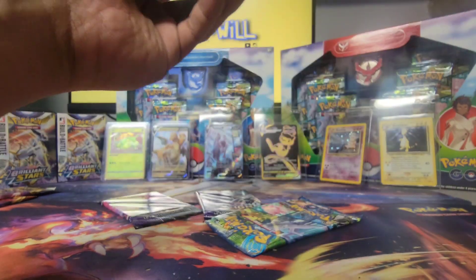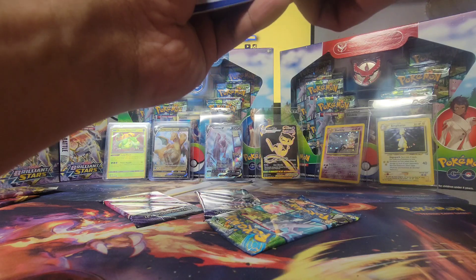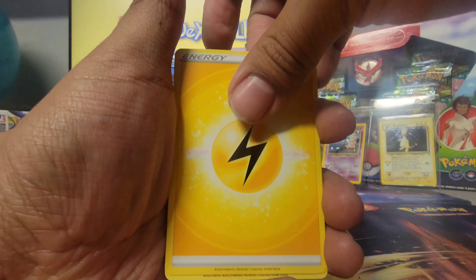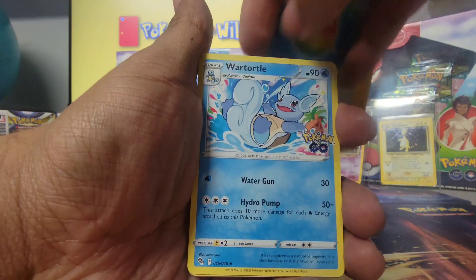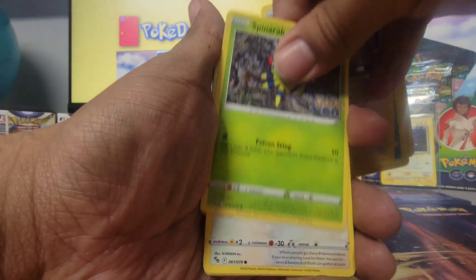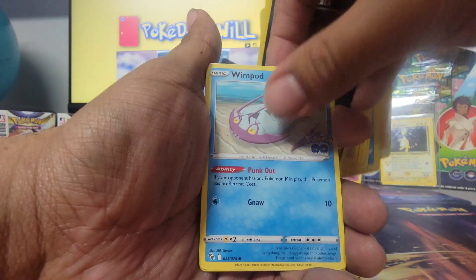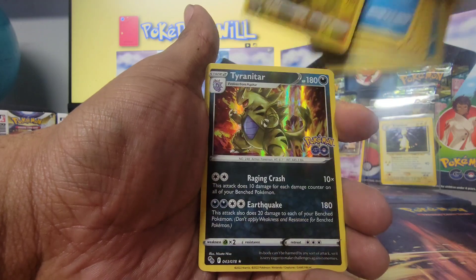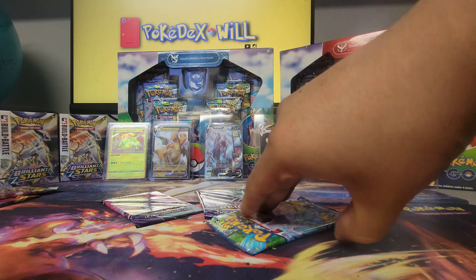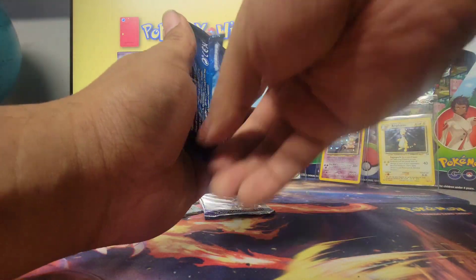Here we go — one, two, four. Rare Candy, Wartortle, Candela, Bibarel, Spinarak, Pidove, Raticate, Wimpod, Zapdos, and Tyranitar — non-Dittos, by the way, non-Dittos.